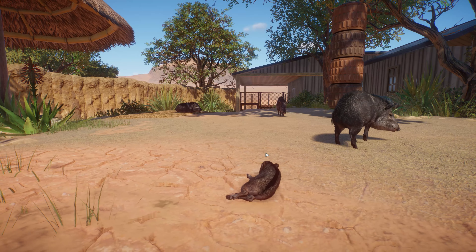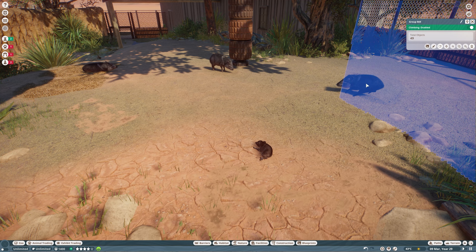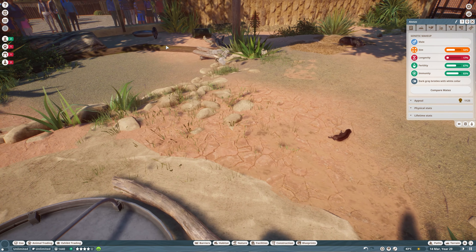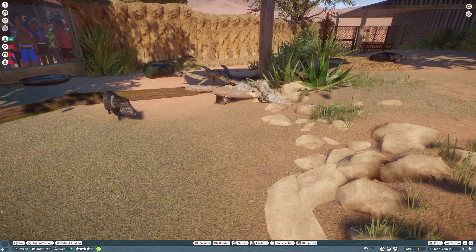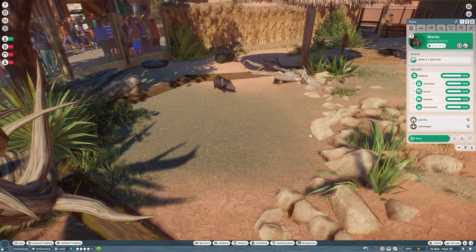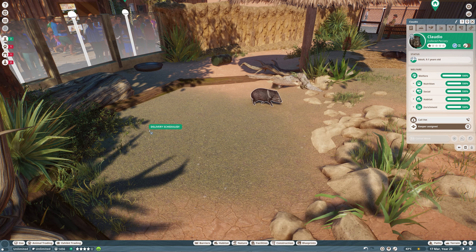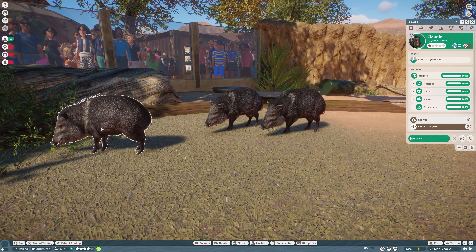We can see some adults running around and we've even got some little babies in here. If I bring up my menu, there are three different color variants. We have dark gray bristles with white collar, light gray bristles with white collar, and gray bristles with white collar. If I pause this, they kind of all look very, very similar. The dark variation is always the one I can tell the difference with the most. If I get them all in one area, you can see there are some very slight differences in color.